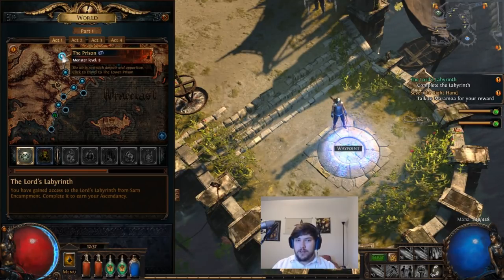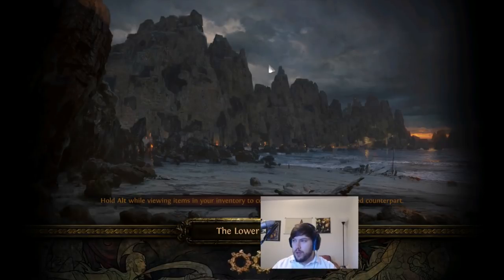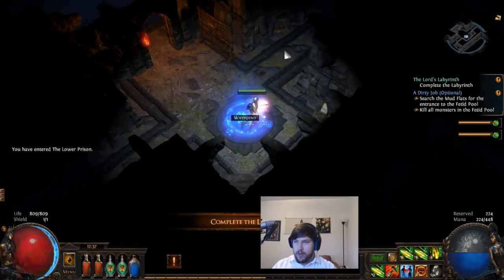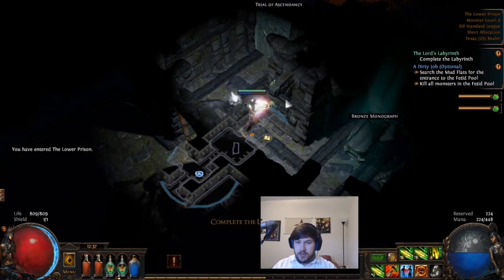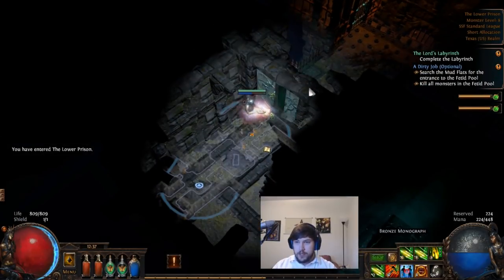The very first one requires six different Trials of Ascendancy. We'll go through the later trials as well in a later video. To start with, the very first you go to is the Prison — it's almost always to the north.